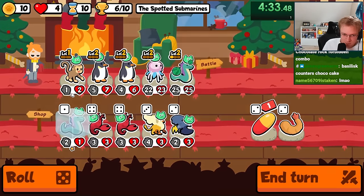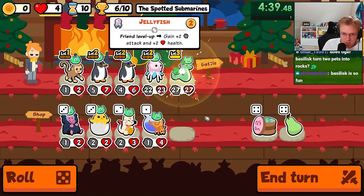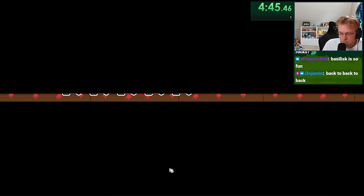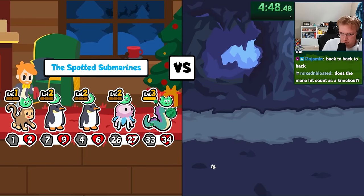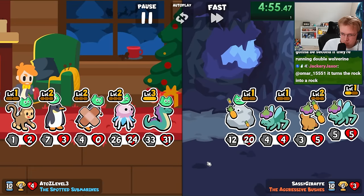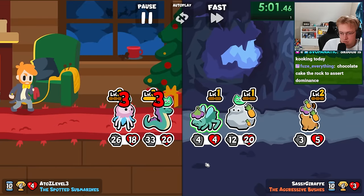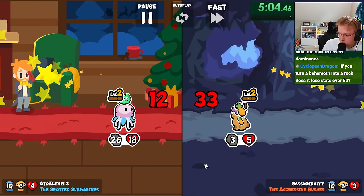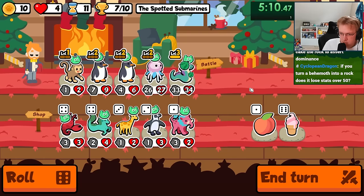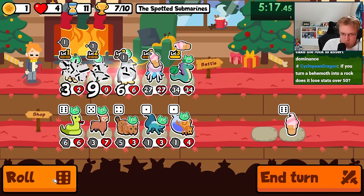I just hope we counter a warg here — that's really all I want. If we can get a warg counter... I mean, that's something. Little rock with pineapple, and it's your strongest one. If you turn a hamoth into a rock, does it lose its stats? I don't know. I think I kind of want a melon for the jelly.